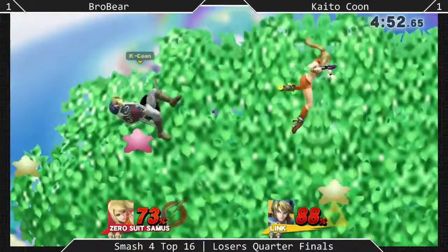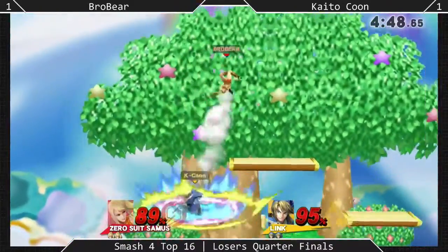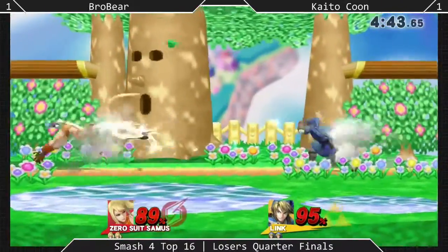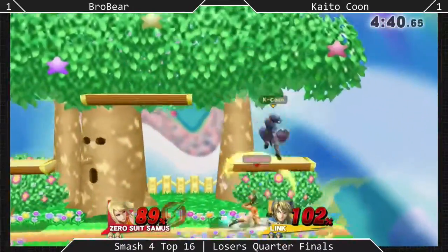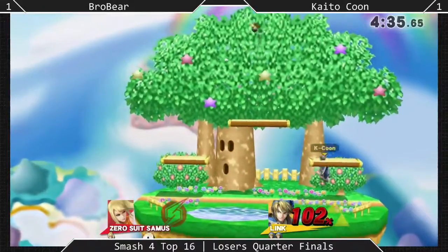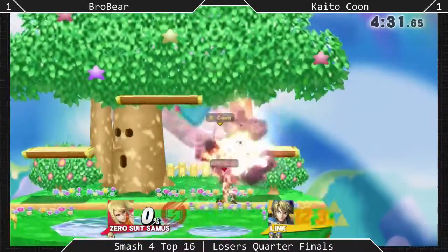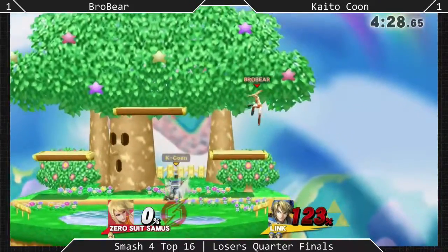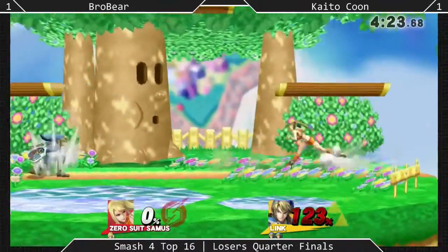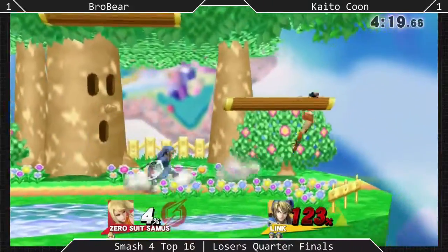He air dodged in front of Brobear, but Brobear wasn't able to get the full punish on it. Good mix-up going for the down air. Definitely changing it up a little bit, because at this point both of these players are really getting used to each other. He reads the direction Brobear is going to roll to get up and punishes it with a dash attack, which for Link is a killer move. It wasn't so much that Brobear did something wrong as much as Kaito-kun did something right.